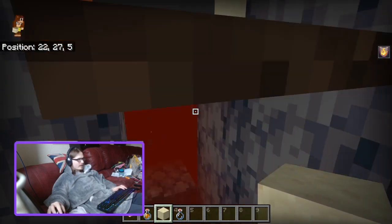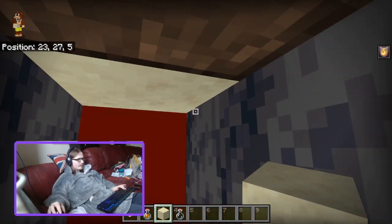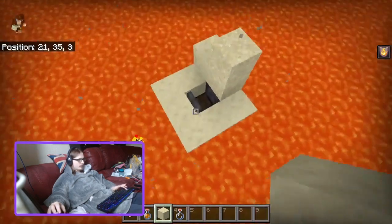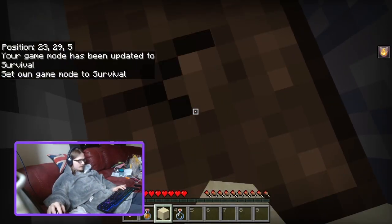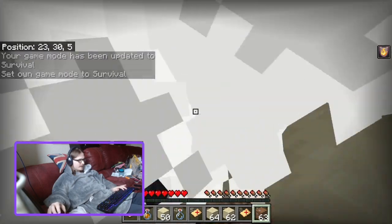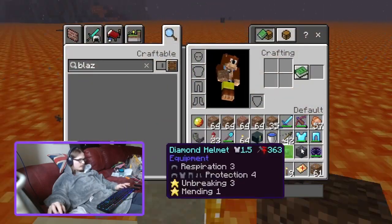There are two gravestones underneath it now. Oh yeah, that part's solid but that part's not — that's why I fell through. All you'd have to do is block it up and get your stuff back.